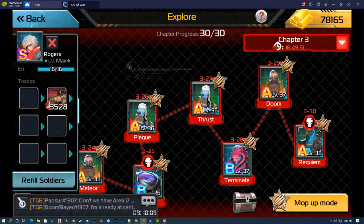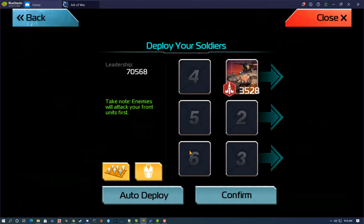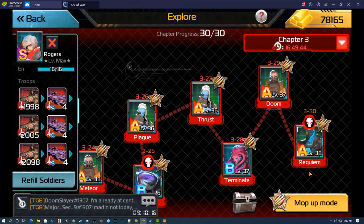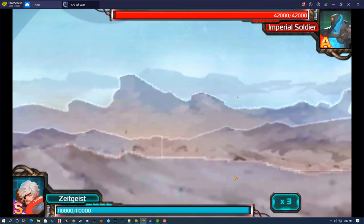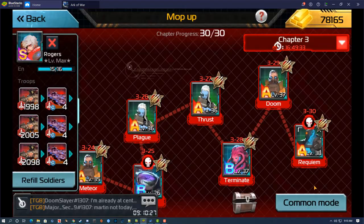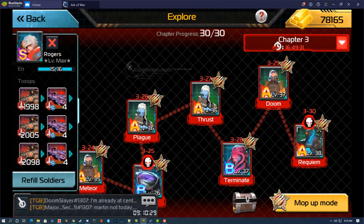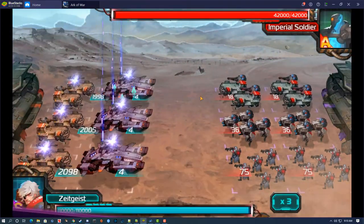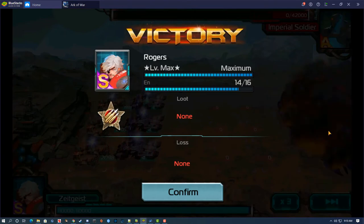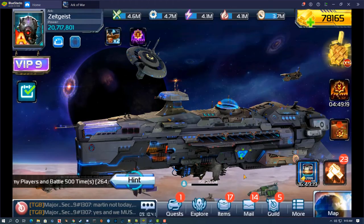You can beat level 330 with a commander that has only 1,000 leadership. The requirement for the daily mission is just two Explorer missions. If you have an event giving free tier 9 troops, you can put one tier 9 in each slot and they walk through level 330 like it's not even there — that's how powerful tier 9 is.